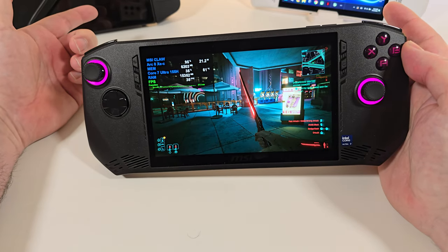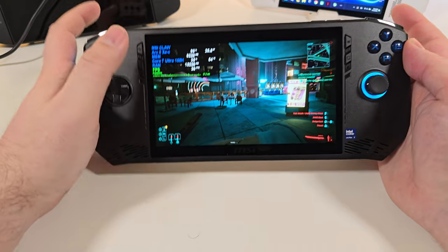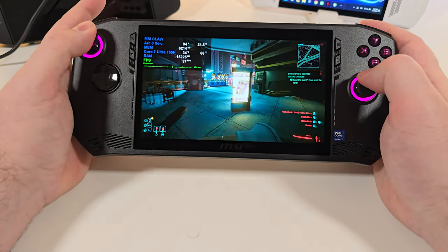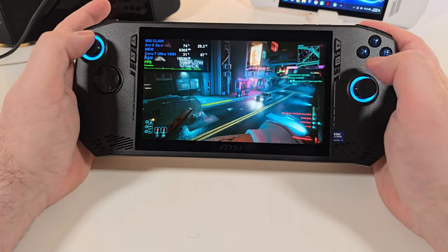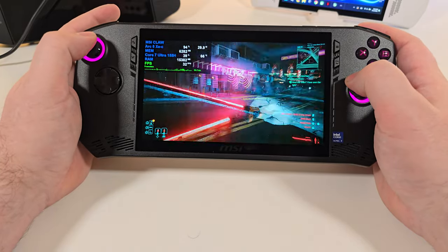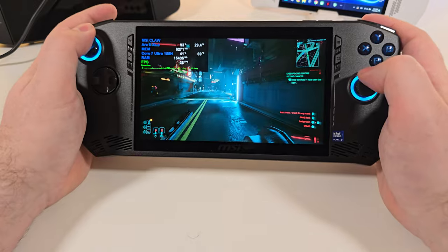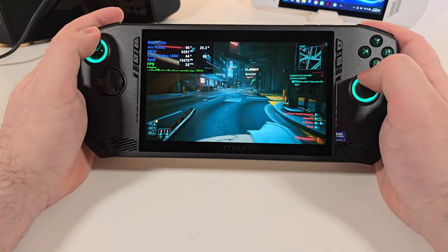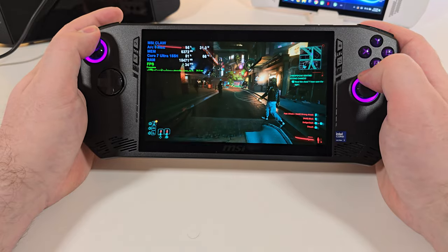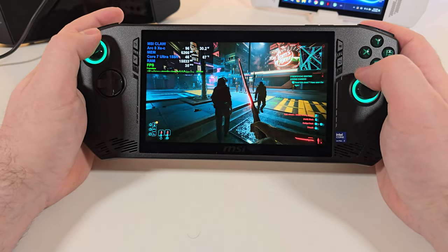That's also a thing I noticed about the Legion Go — the device has a native 1600p display, but it can't run any triple-A games at that resolution because it lags out massively and you have to constantly switch. I think a 1080p screen for handhelds is perfect, maybe even a 900p screen. 1080p will do.